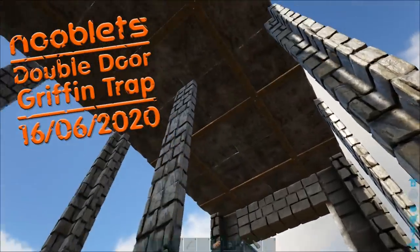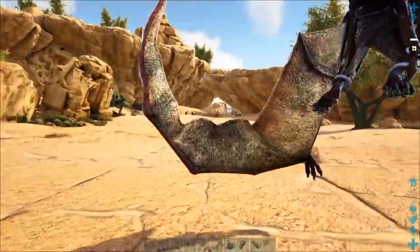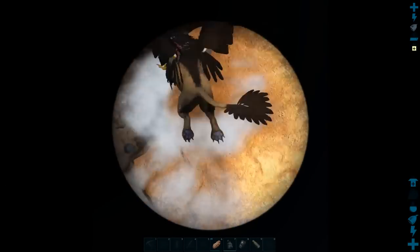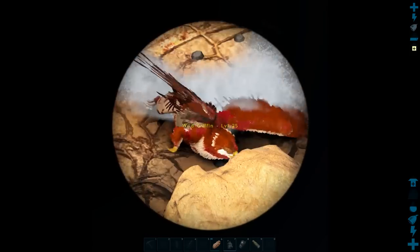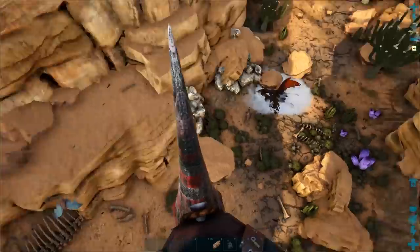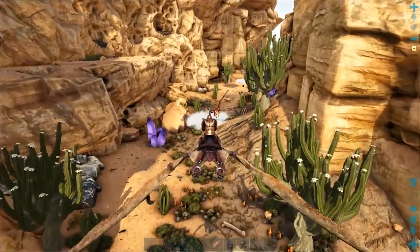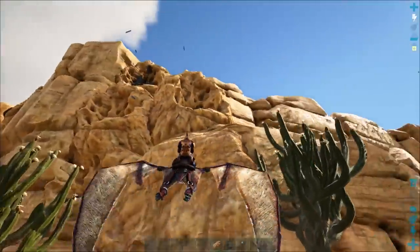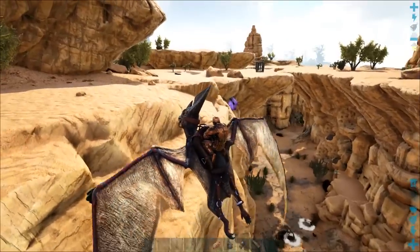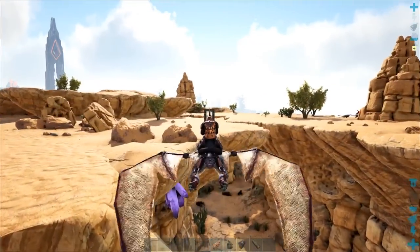And there we have the most awesome griffin trap ever designed. To prove a point, let's get on the pterodon and find a griffin. That one's level 20 — that's a bit low. What's that red one? Level 25, but it's looking a bit worse for wear. Let's grab one from over here — the little red one. Go up to it, pick it up, and it will follow you. Let it have a bite of you — make sure it's got aggro — and fly straight to your trap.